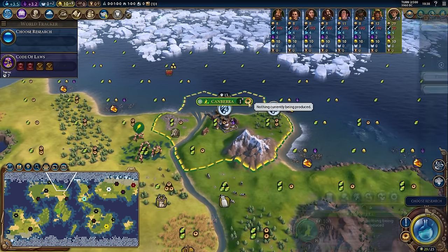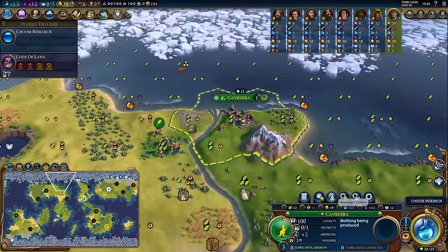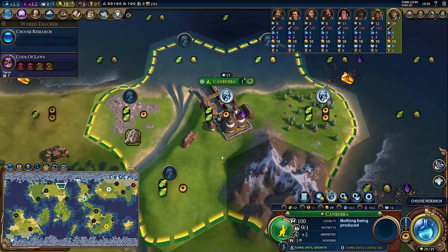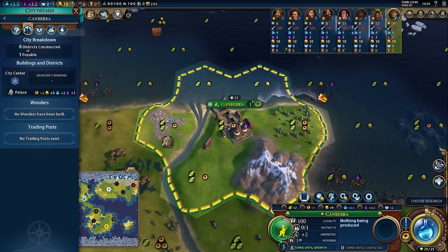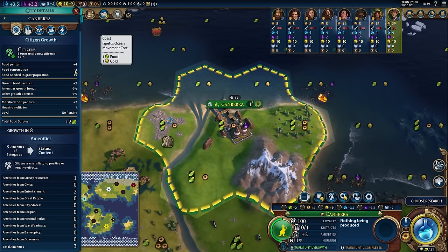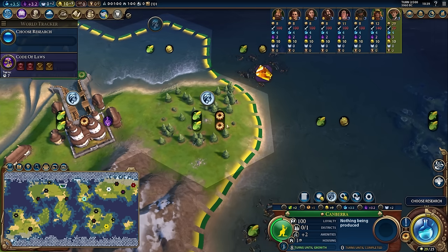So theoretically I can come in here and sell my marble. But also playing Australia, I have really good yields — a two food two production tile — and I can potentially buy some more tiles. This deer over here is a good tile. When you're working a tile, I want you to think about the amount of surplus you're producing. There are two important things: opportunity cost — what is the cost of working this tile versus that tile — and what is the actual cost of working the tile? Every citizen in your city costs two food per turn.